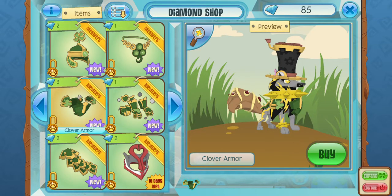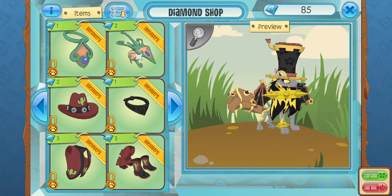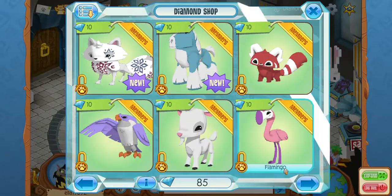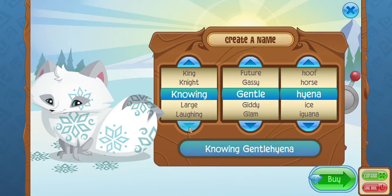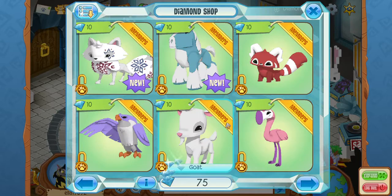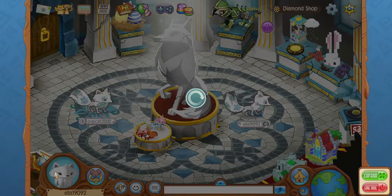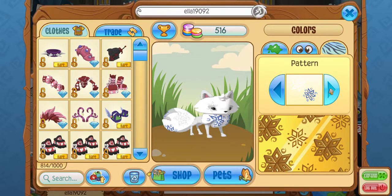It's silver now. But anyway guys, that's the new clover items. Don't forget to get all the other stuff you want to get. I'm actually going to buy the polar fox. I'm going to make it lucky. Lucky golden meadow. Let's change the color here to yellow.